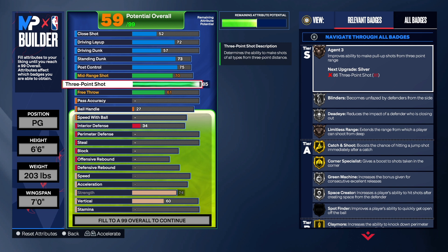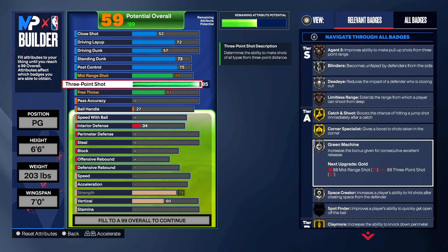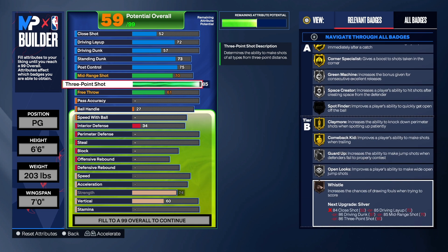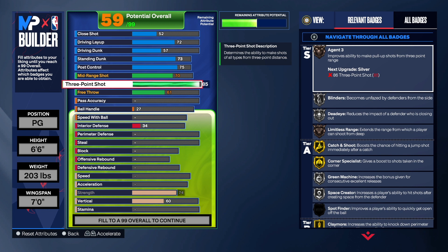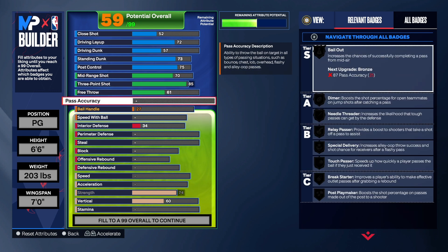For the 85 three-point shot, we get limitless range, gold catch and shoot — which is an excellent badge — corner specialist on gold, blinders, dead eye, green machine, space creator, claymores on gold, and a lot of other badges too. The shooting is really good; I make a lot of shots with this build and I shoot with confidence because of that 85 three-point shot.